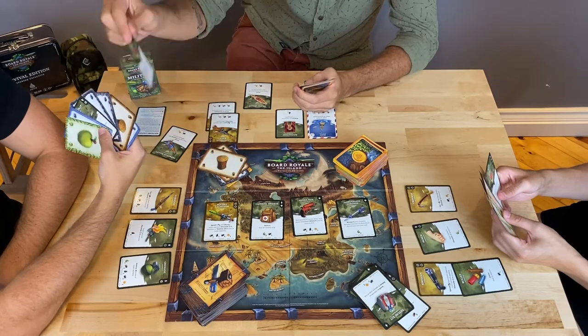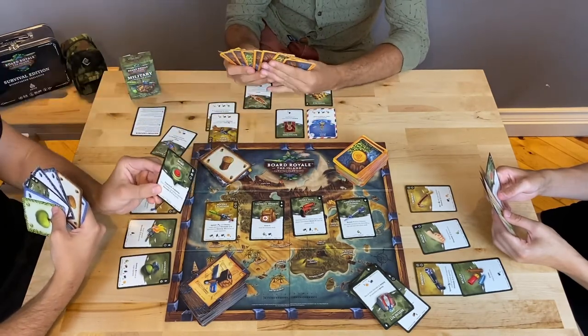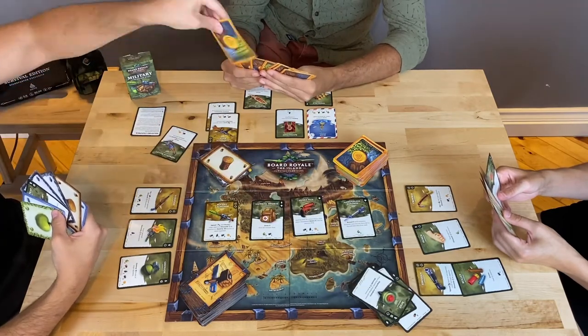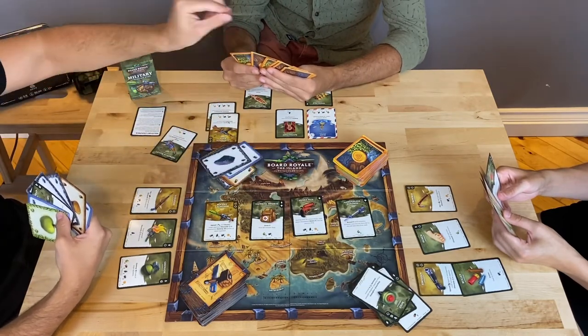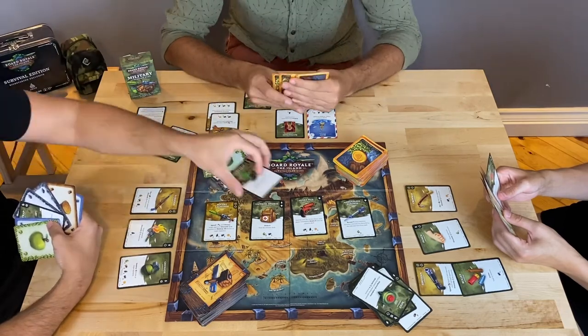If a player triggers a mine, their attack is cut off and the mine effect takes place immediately. During an attack involving a mine, if the attacker also discards a mine or traps a player, their disguise item takes place and cuts off the opponent's move. This is called counter-mine.